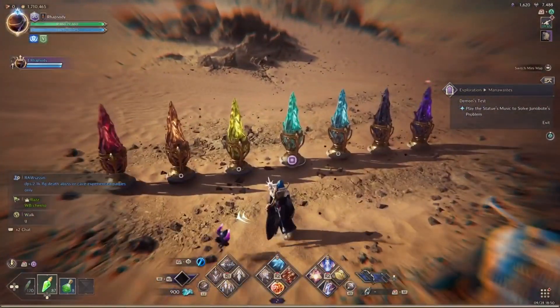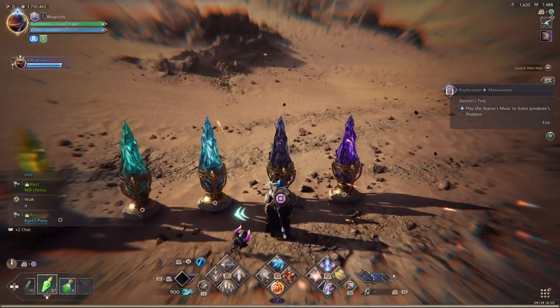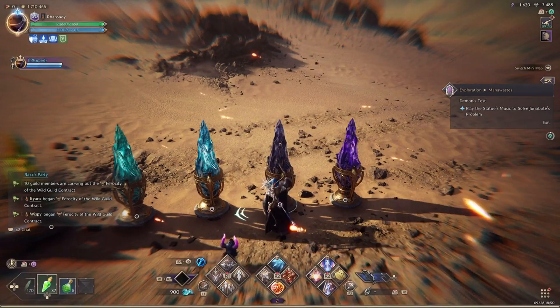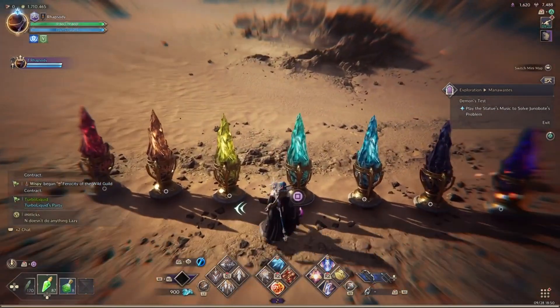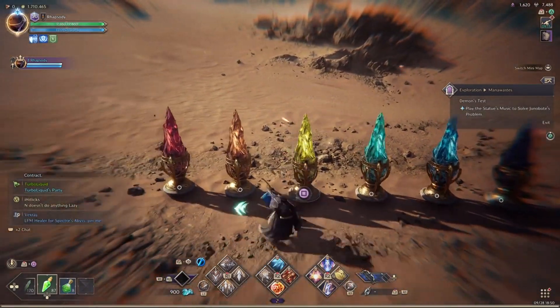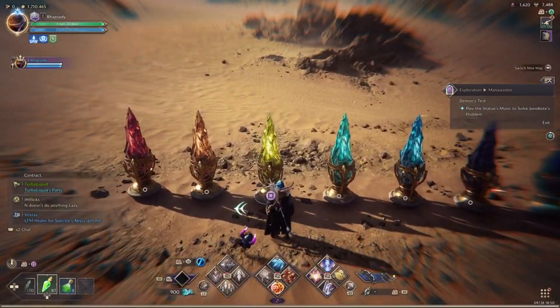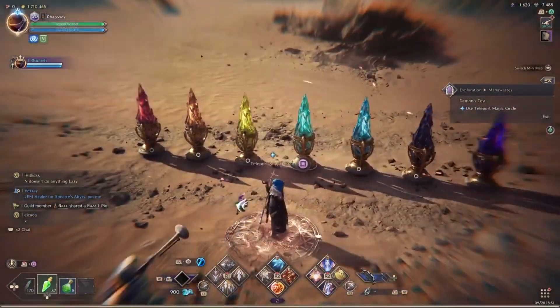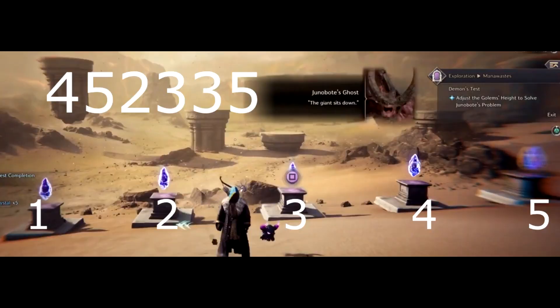The only part I'm not sure about is whether you need to press the angel's button to start the challenge, but I do it just in case. Talk to the angel, press challenge, then start pressing the colors in the correct order. Once you get to the end, it should spawn the teleport circle — that's how you know you've completed the challenge, and you can move on to the next one.